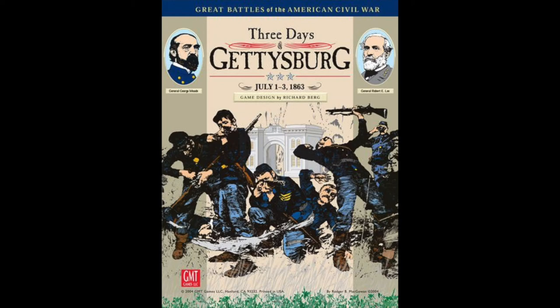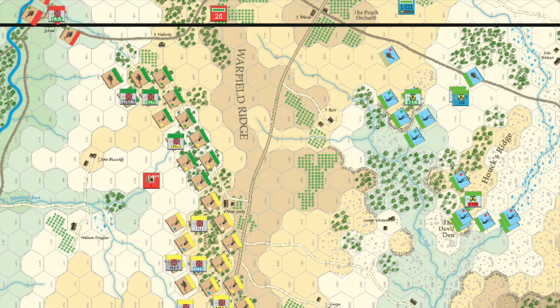This is a scenario report of the Little Round Top scenario from GMT Games' The Three Days of Gettysburg, 3rd Edition. This scenario focuses on the Confederate attempt to roll up the Union left, or southern flank, on the 2nd of July 1863, on the second day of the Battle of Gettysburg.